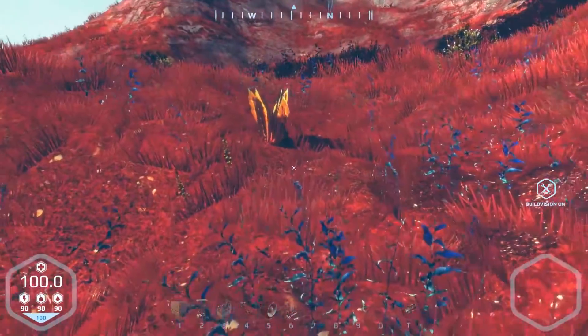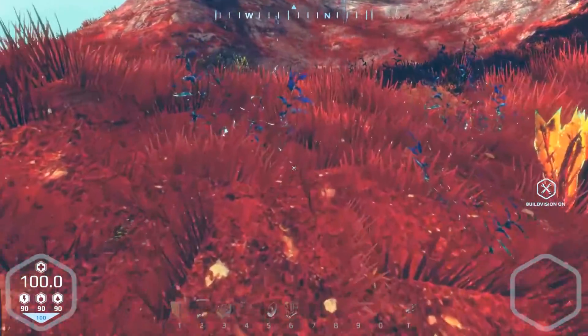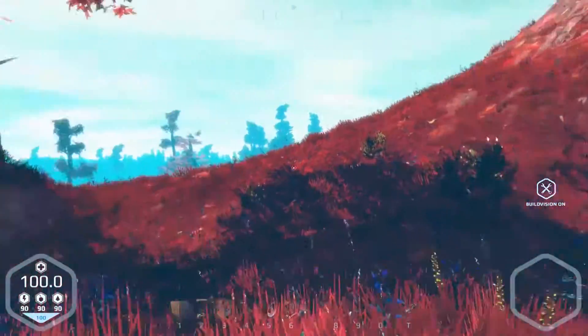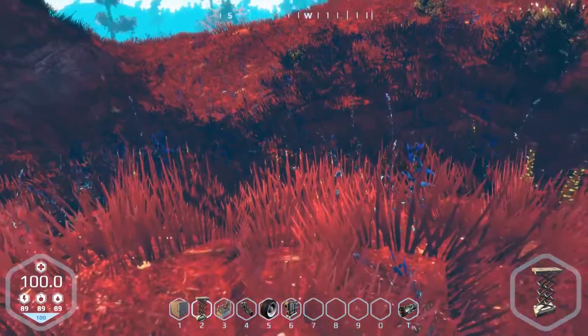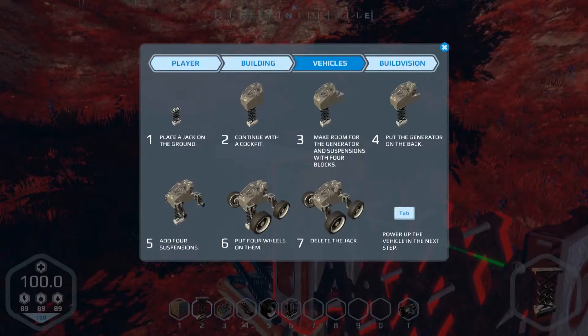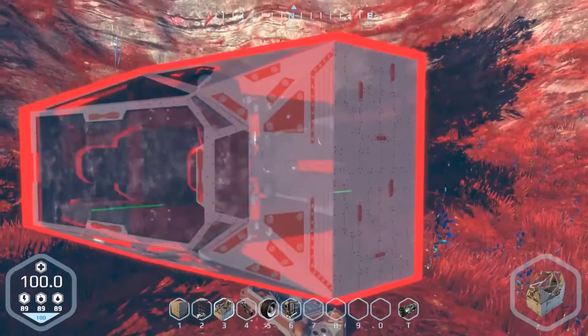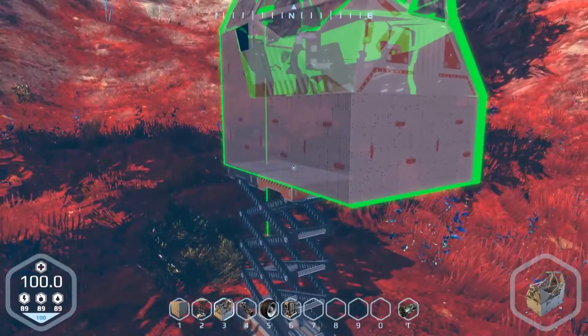Oh, we can build now. I was in build vision. So we got this axle right here. What else do we do now? Cockpit — and then make room for the generator and suspensions with four blocks. Let's put the cockpit on first.